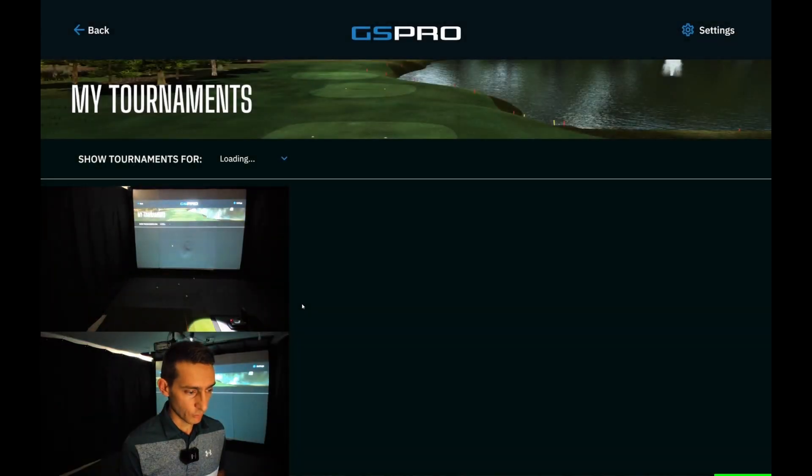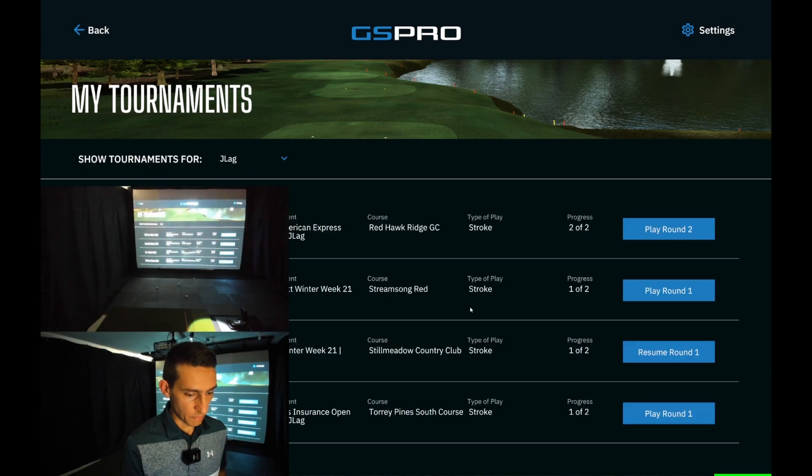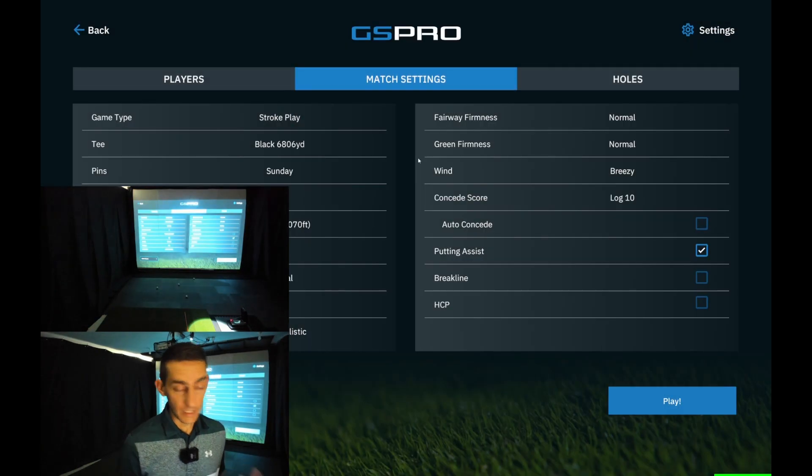Let's go into the tournaments tab and go to the Pro Tour. The new Pro Tour has been uploaded this week, so we're going into the Pro Tour Redhawk Ridge Golf Club and we're going to play round two. Today the course is set up off the black tees, we've got Sunday pins same as last time, auto putt at five feet, 6,000 foot of elevation, stimp is still 10, and we've got fairway and green firmness as normal.